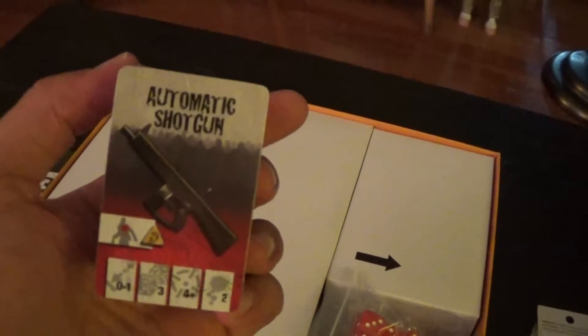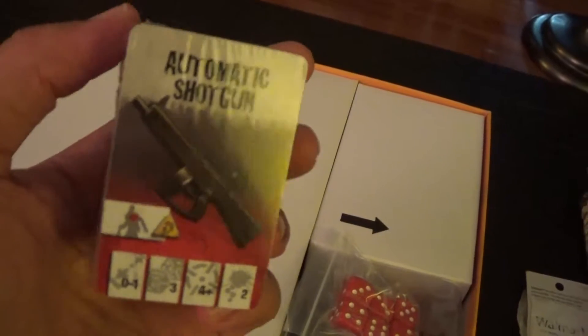We got equipment including an automatic shotgun — holy crap! Then we got the zombie cards too, which appear to be wound tokens or something — I'll pop that open later. We got the traditional dice, which I'm happy about; they're a different flavor than those card-holder things.